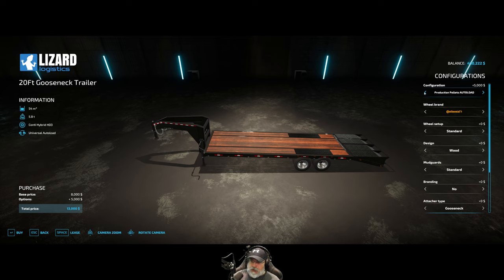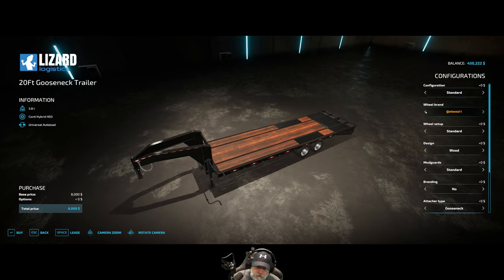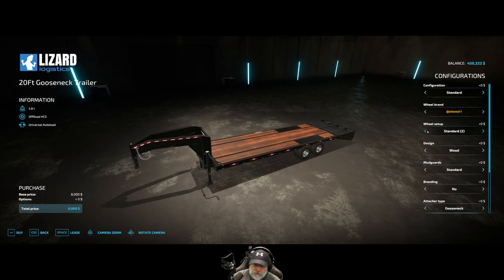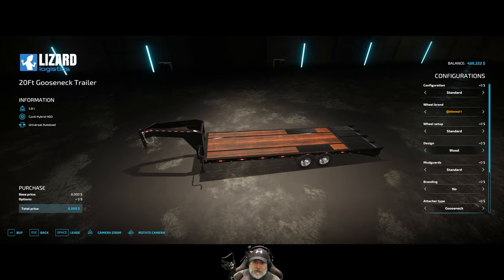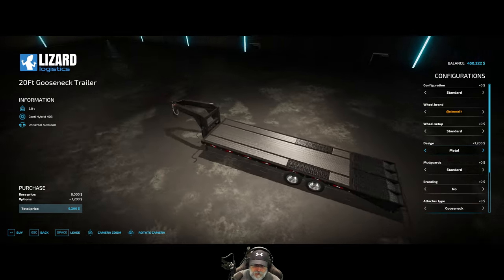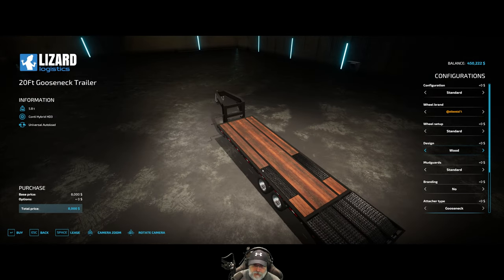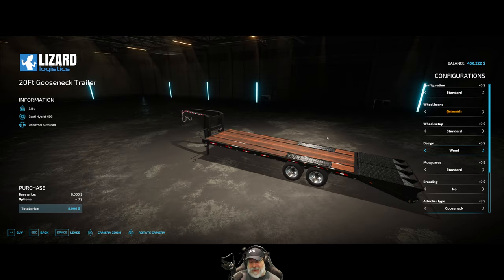Let's see the configuration options: production pallets, auto load. I'm going to try it first without that to see if Universal Auto Load will work with it. If it doesn't, we'll come back and do the production pallets instead. For wheels, Continental looks good enough. Design is wood or metal — the wood actually looks really nice, however the metal is going to be better because this is almost certainly stainless steel or aluminum and it'll hold up better out in the weather. It's $1,200 more for metal, so let's just go with the wood.